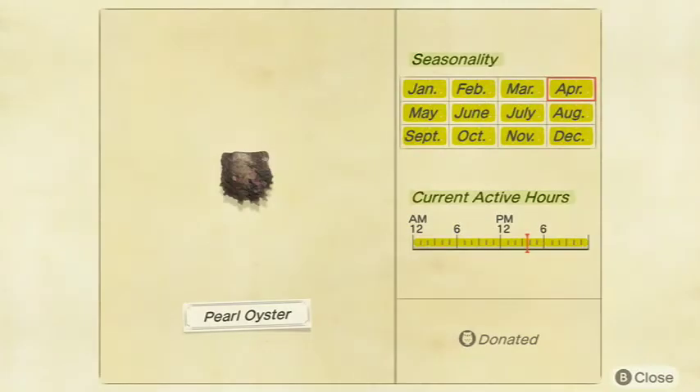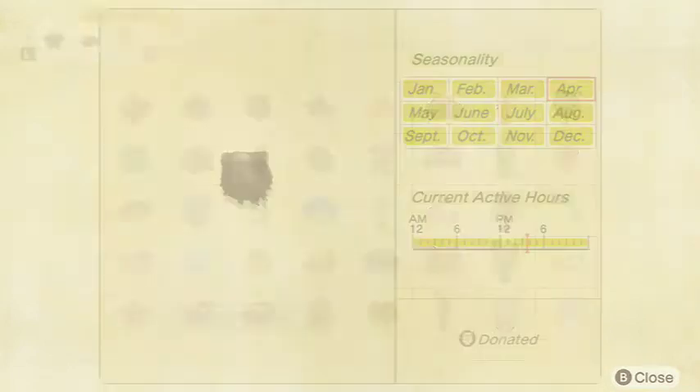Next up we got the Pearl Oyster — actually pretty good. It's not too rare but sells for a lot of money: 2,800 bells. It is a medium shadow size and it's found all day every month — January through December — in both hemispheres. So it's available all the time. I suggest if you come across one of these while hunting other stuff, keep it in your pocket because it's worth a lot.